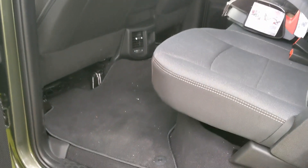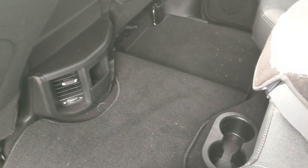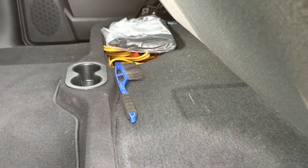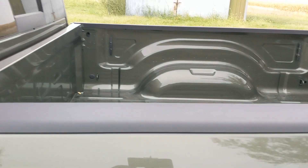Nothing too special in the back, but it's nice having a full-size cab again. You still have the vents, a little cubby hole, and if you pop up the seat there's some storage down there. It's also nice to have a 6.4-foot bed instead of the little five-footer that was in the Jeep.